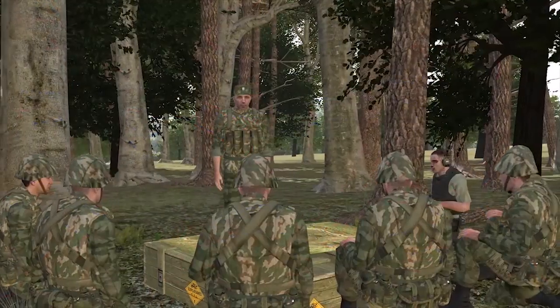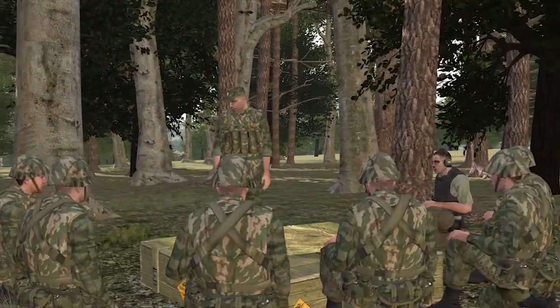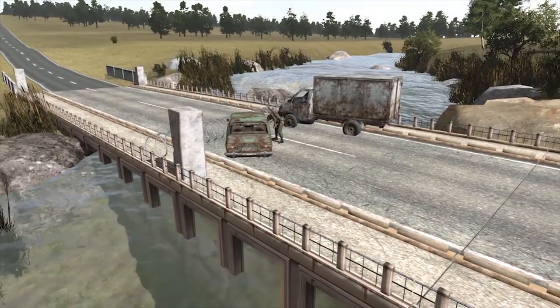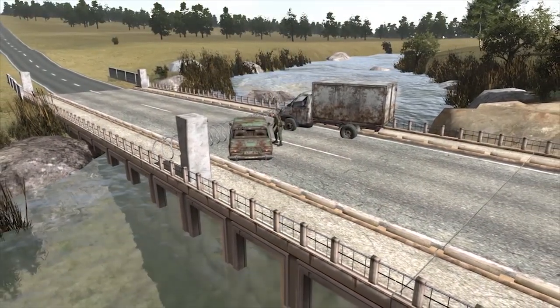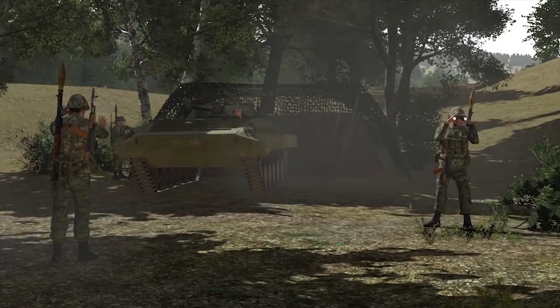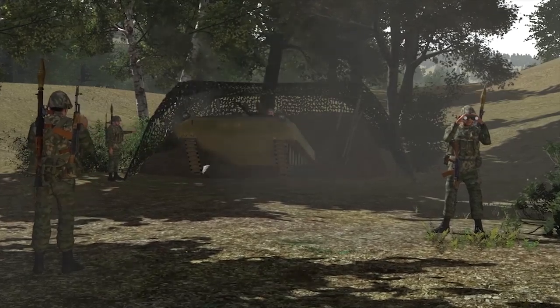All right, let's get back to our positions. Good luck. With obstacle preparations and final coordination with fire support elements complete, the CDET occupies its positions and continues to improve its camouflage, concealment, and cover.